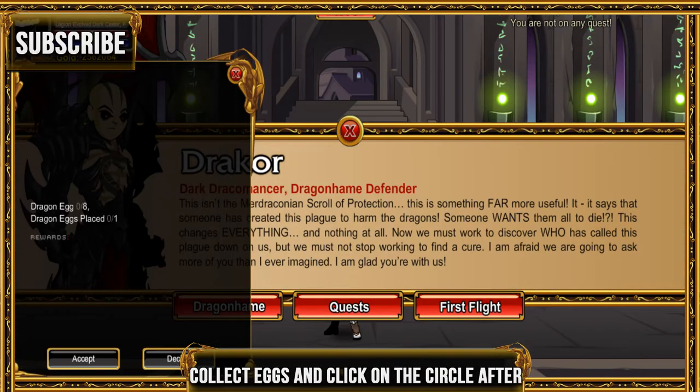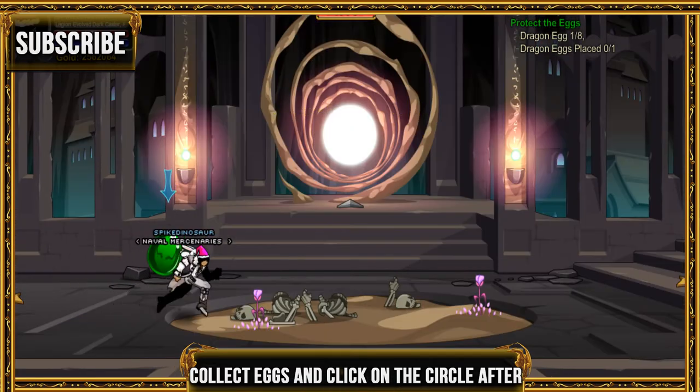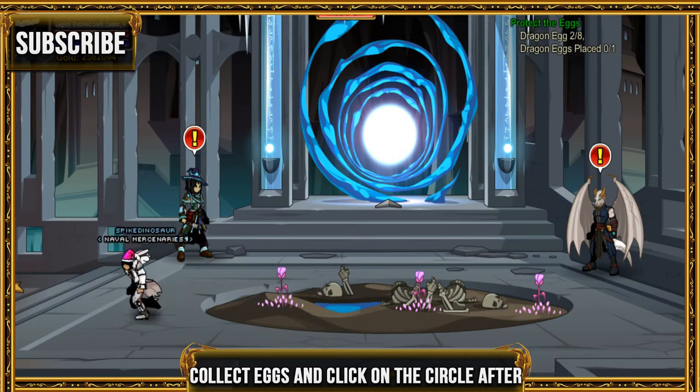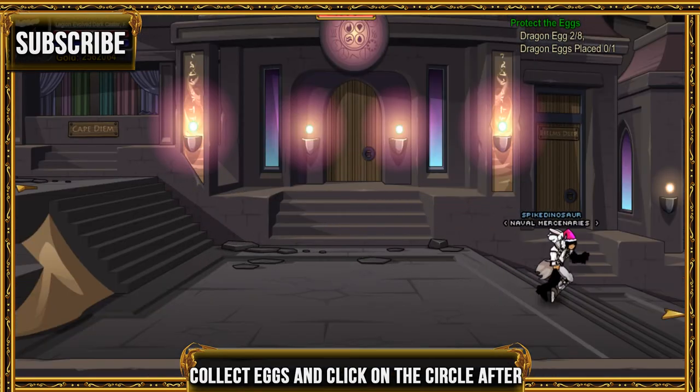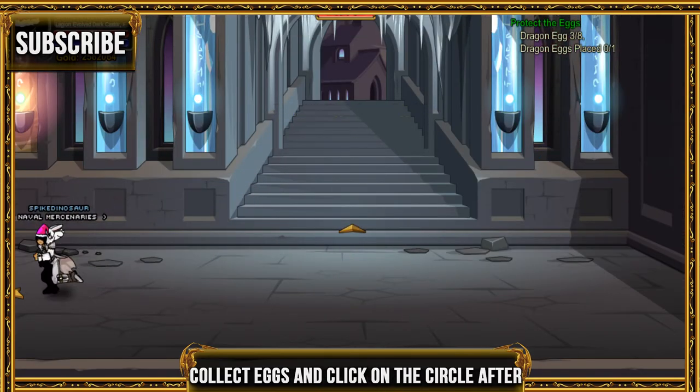Go ahead and collect all the eggs in Dragon Hame — collect all eight in the room. Then go into the room where the water dragon is, click on that spot, and turn it in to the guy in Dragon Hame.